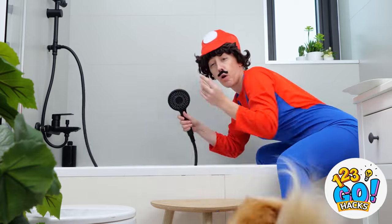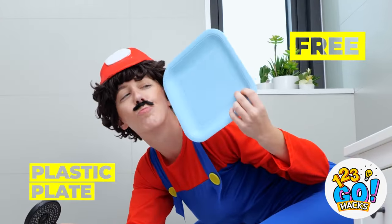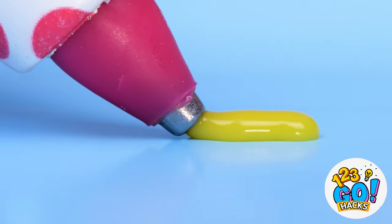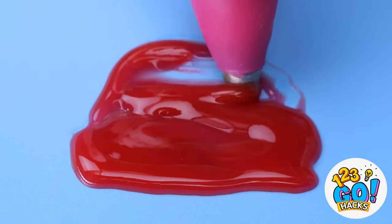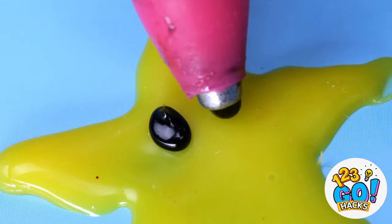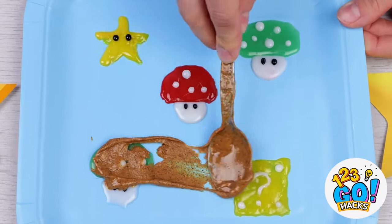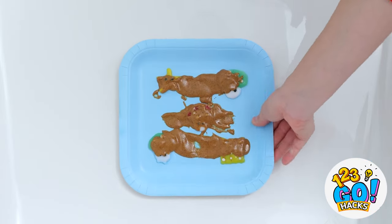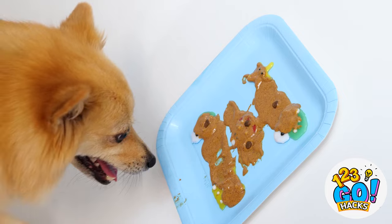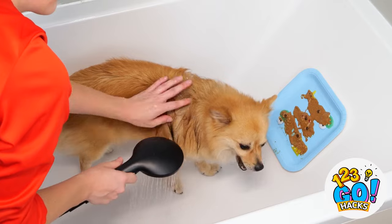It's okay. Grab a plastic plate and a glue gun. Now draw up some shapes. Stars, mushrooms, even a mystery box. And cover it all with peanut butter. Now look who's coming back. While you're here, why not enjoy a nice shower?